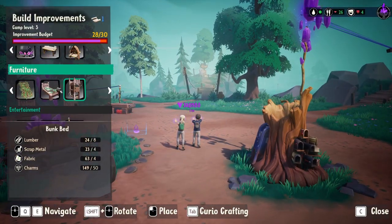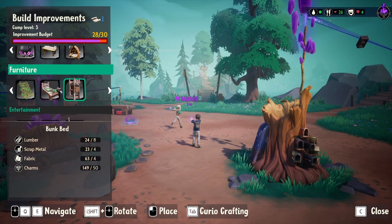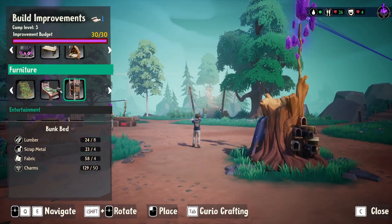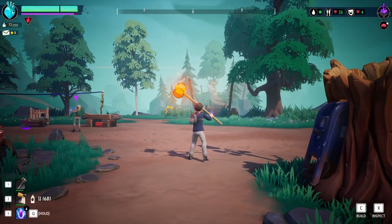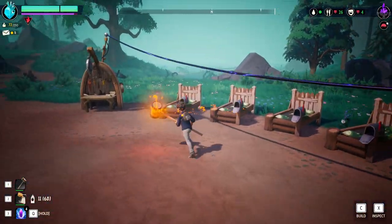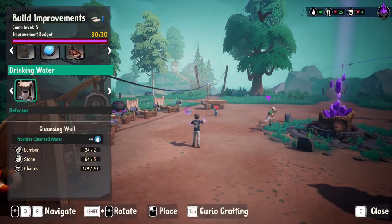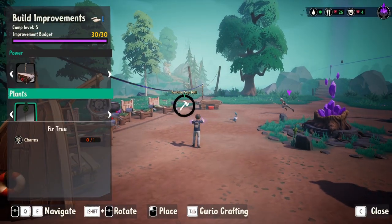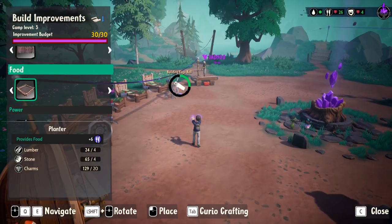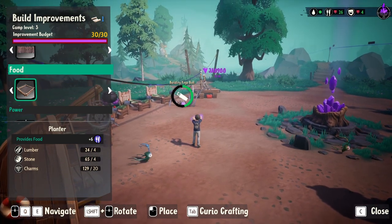So if you go to build, it says lumber, fabric and scrap metal and stuff — you get that from whatever that is. If you look, happiness is not great. What can we build? Treadmills? By the way, you might not want to build a lot more stuff, because we've capped out our improvement budget already.